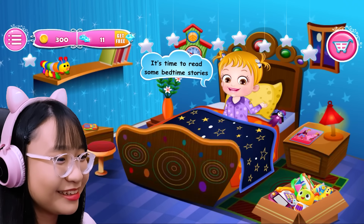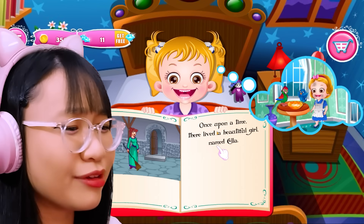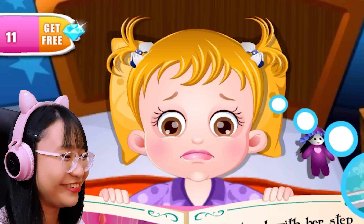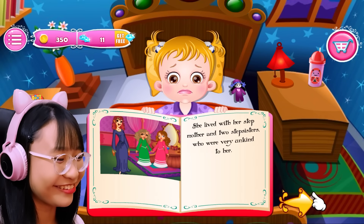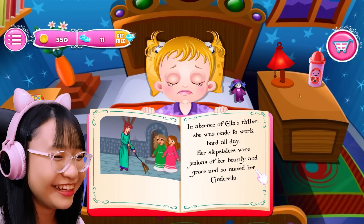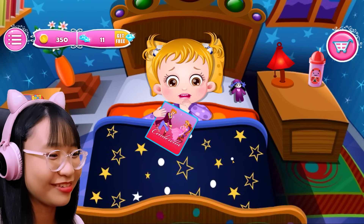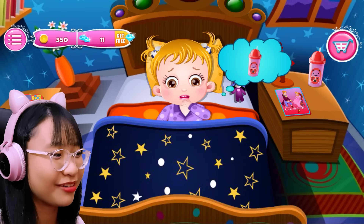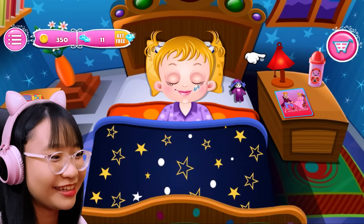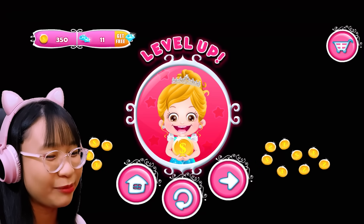All right, let's put you to bed. It's time to read some bedtime stories. Okay, fine. Let's read you Cinderella. Once upon a time... Hey, I was trying to narrate the story. Ella? I thought her name was Cinderella. She lived with her stepmother and two stepsisters. Oh no, they were very unkind to her. In absence of Ella's father, she was made to work hard all day. Her stepsisters were jealous of her beauty and grace, and so named her Cinderella. Oh okay, so that's her name. I'm confused. Why are you coughing? What's wrong? You want water? Okay, here. Don't die. I know I don't like you, but I don't want you to die.